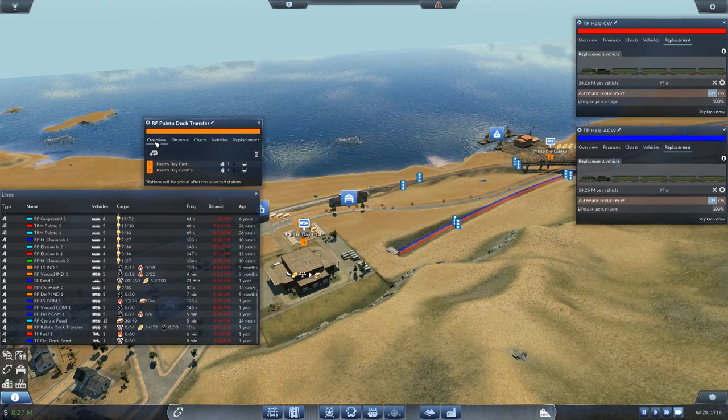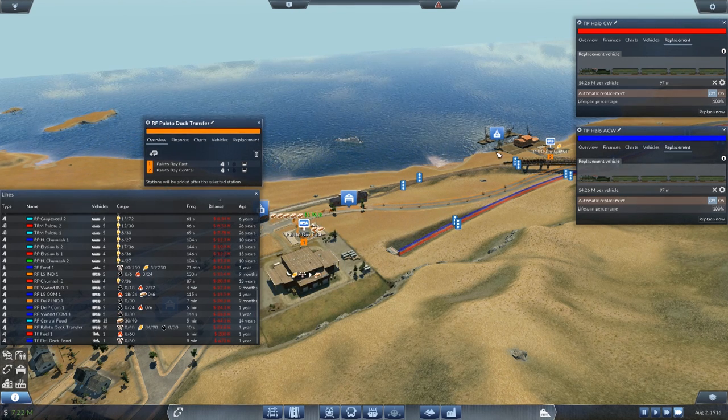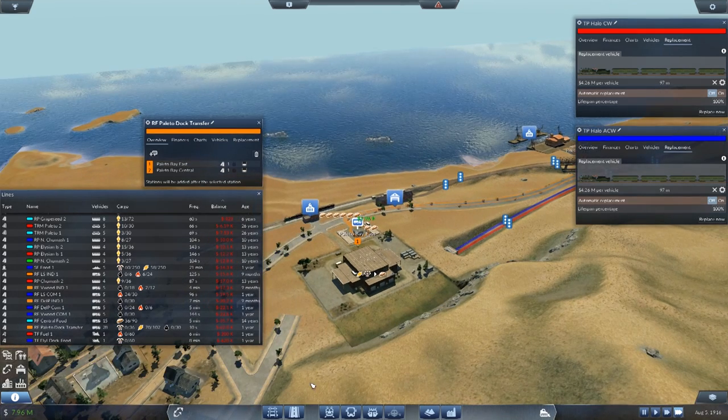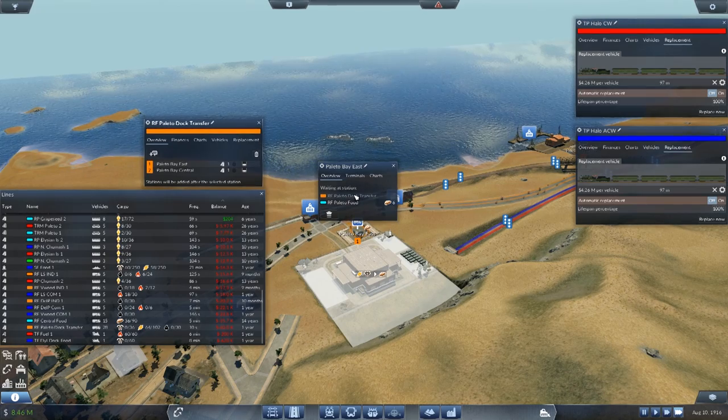Is any food getting transferred yet? No, the dock transfer is still not carrying any food. These boats can definitely carry food — so why is no food going to the dock? Nothing there yet — I really don't know why it's not working.